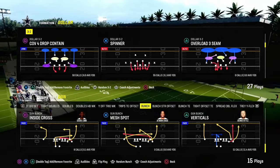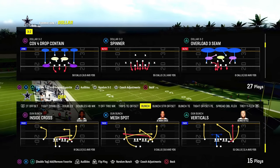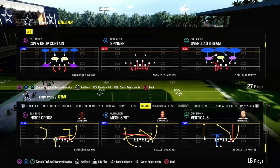Today we're going to show you how to beat the Double Mable meta, and I think one of the best zone beaters in Madden 24 — and really Madden every single year — is in probably every single one of your playbooks. It is gun bunched verticals.